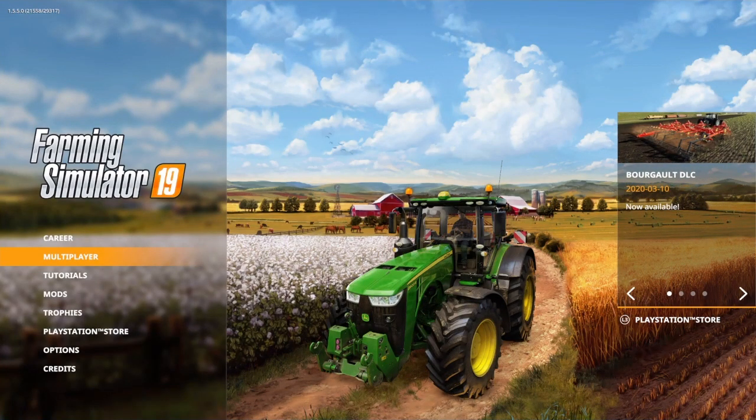Hello and welcome to my Farming Simulator 19 trophy guide. In this video we're going to be talking about the Pink Progress trophy, and in order to get this you're going to need to breed 50 pigs.